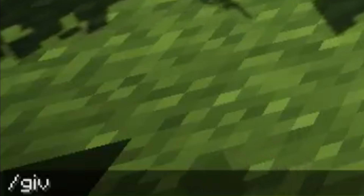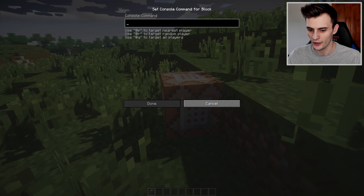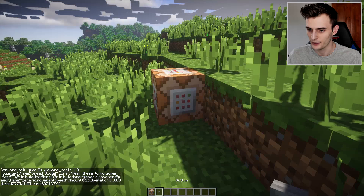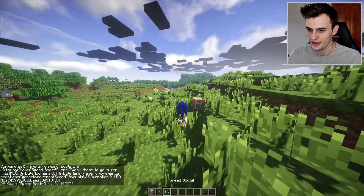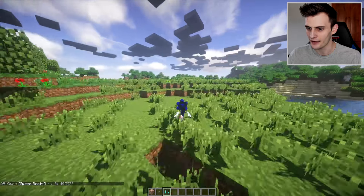The next thing we need to do is make him run a little bit faster. We'll use a command block, place it down, open it up, enter in this command, and place a button on it. Press this and we have these boots which now increase our speed dramatically. He looks way, way better now.